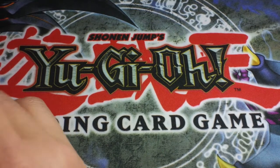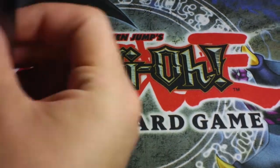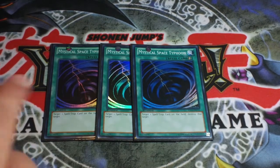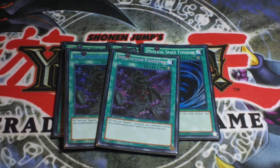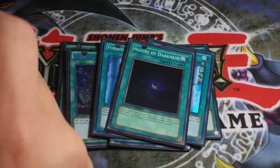I don't run any gimmicky cards like DAD or anything like that because they're gimmicky and they don't work all the time — I just don't like running cards that don't work for me. For the spell lineup we have three MSTs and two Infestation Pandemics, because you only really need two and you dead draw this card a lot, but you can search it out.